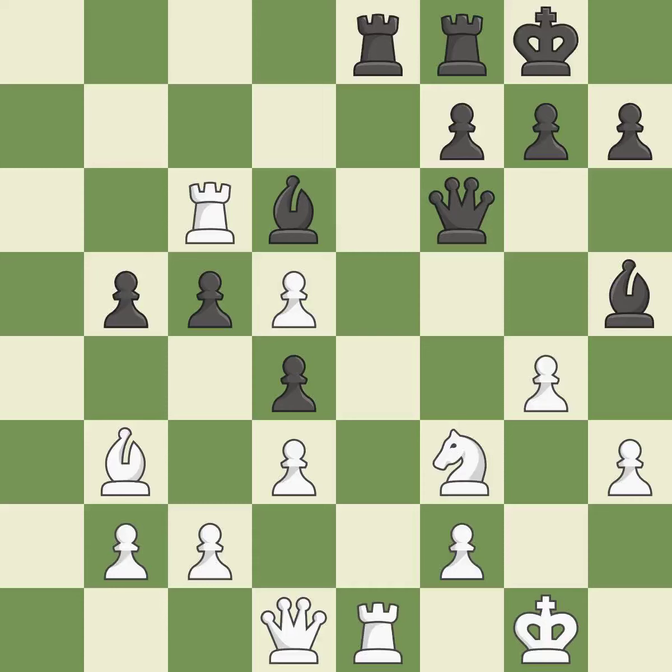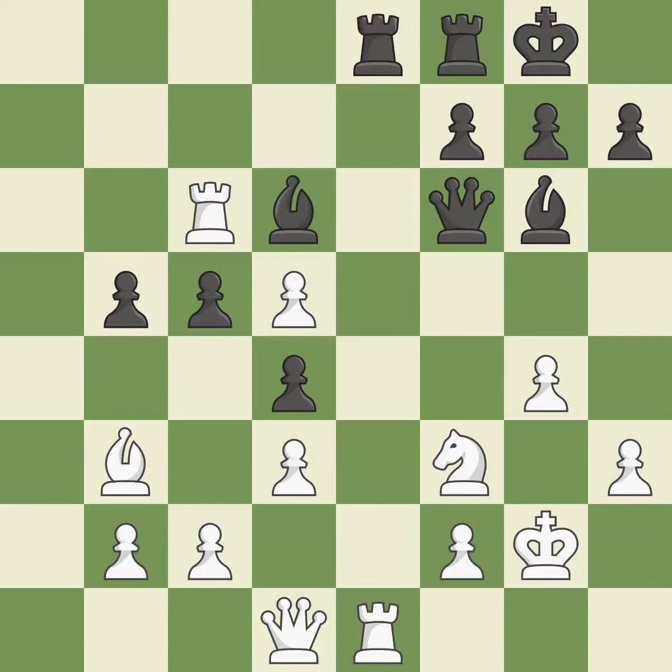The opposing Bishop is kicked by a Pawn and must now move or be captured. This threatens to win a Bishop. This move puts the Bishop on a safer square. A very strong play — it is excellent. That is a logical response.